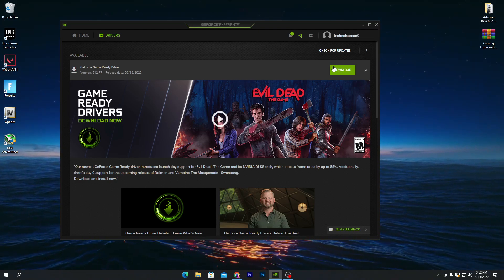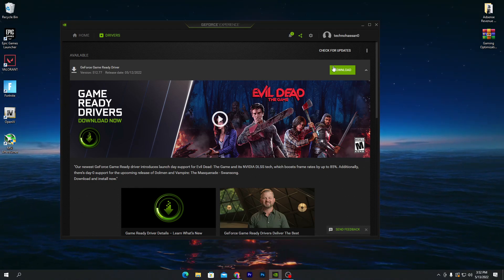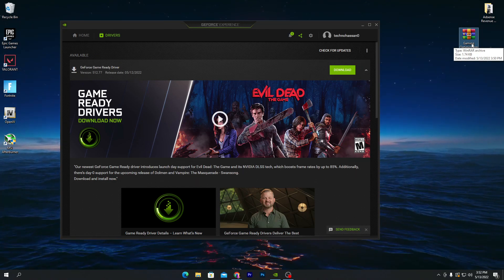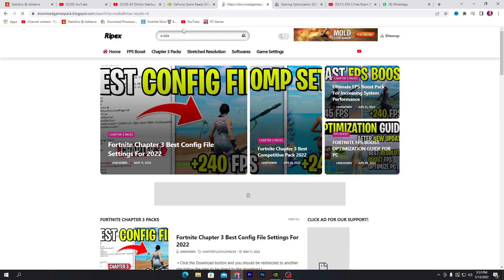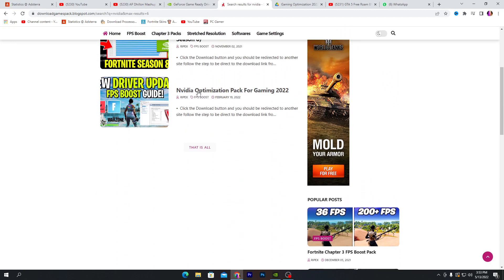Before updating to the latest driver variant, I suggest you delete all previous cache, log files, and temporary junk files from your computer. To do this, download the gaming optimizations pack — the link is in the description. Open the link and it will take you to my website. Once there, go to the search icon and search for 'nvidia', then press Enter and scroll down to find 'NVIDIA Optimization Spec for 2022 Gaming'.